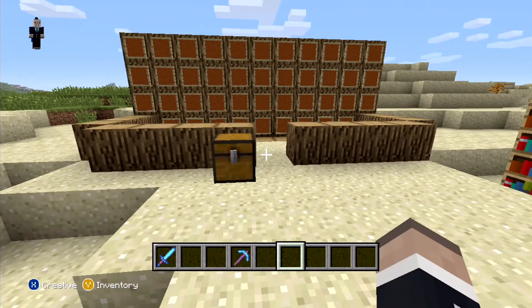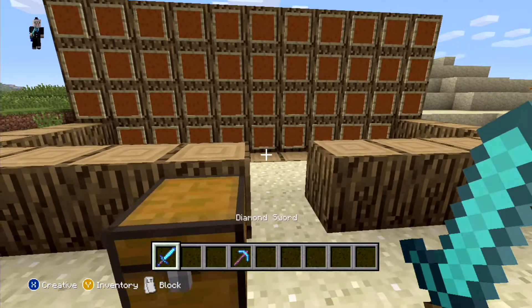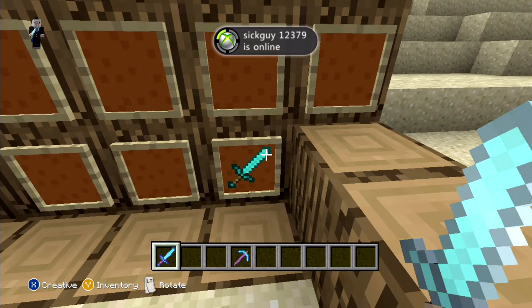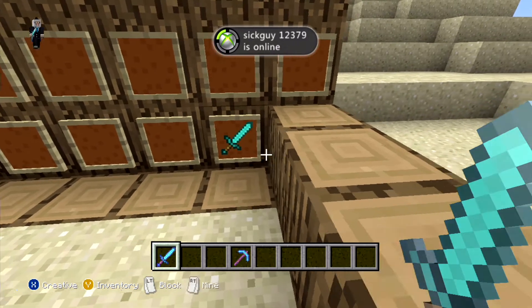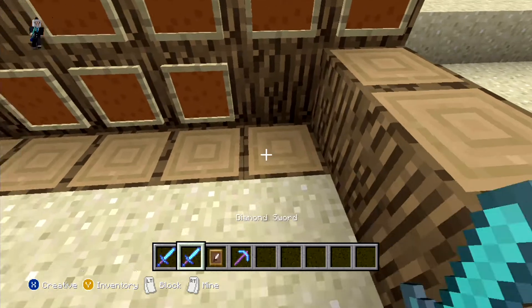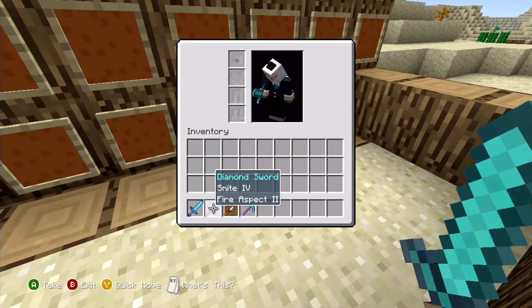You're going to use item frames, and these things are really good. Here's your diamond sword and it's got brilliant enchantments on it, so you can place it in there. And look — you've still got your diamond sword, the enchanted one, and there's still one in there. So you break it, and look, you've got two of the same ones — diamond sword, smite IV, and fire aspect 2 — exactly both the same.